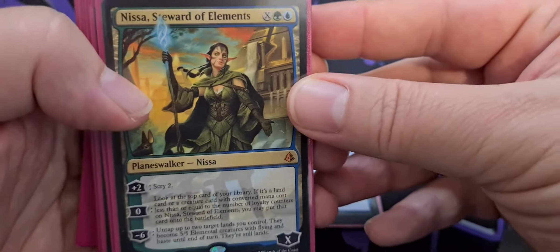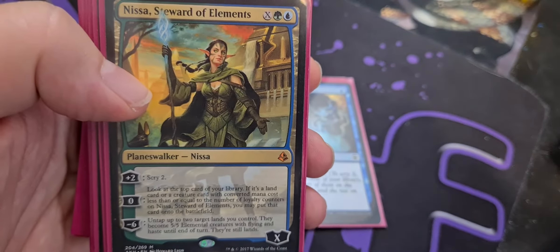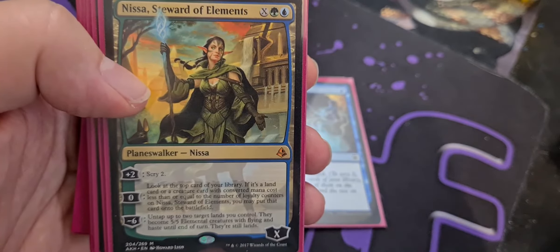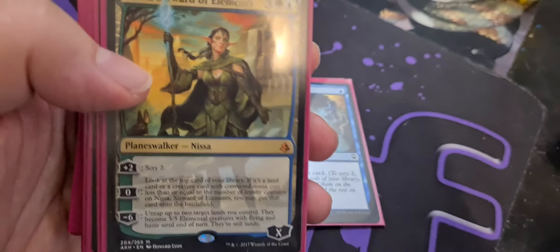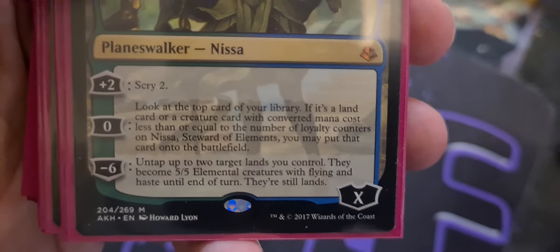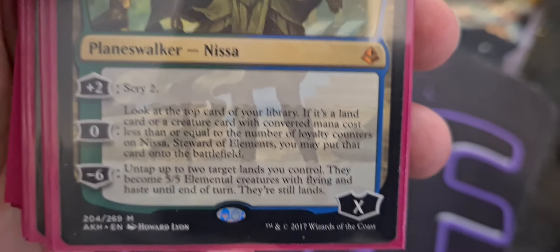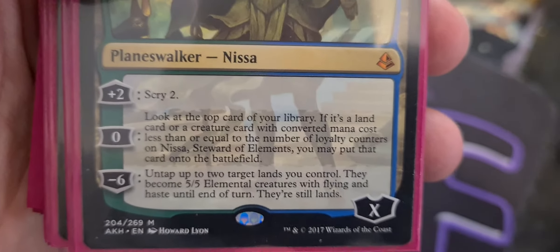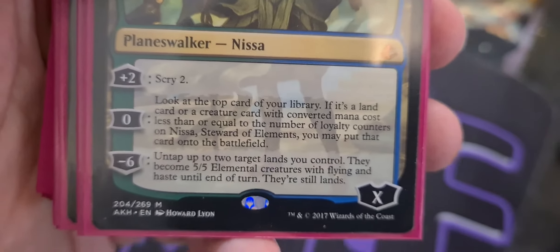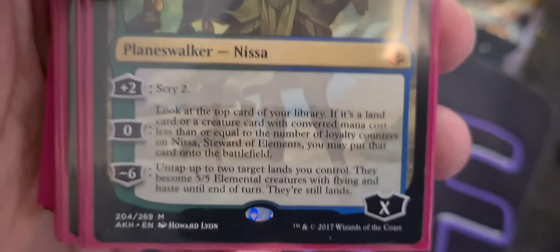We have Nissa Steward of Elements — one of the most fantastic mid-tier commander planeswalkers ever produced. One Simic, a blue and a green, and X, comes in with X loyalty counters. Plus two to scry two. Zero: look at the top card of your library; if it's a land card or a creature card with converted mana cost less than or equal to the number of loyalty counters on Nissa, you may put it onto the battlefield — but remember that's not casting. The ultimate untaps up to two target lands, making them 5-5 elemental creatures with flying and haste until end of turn. They are still lands.